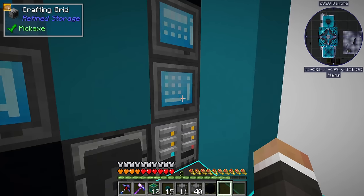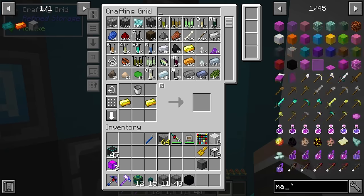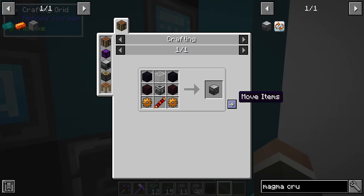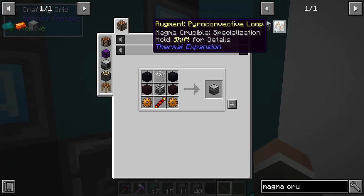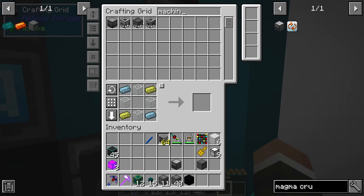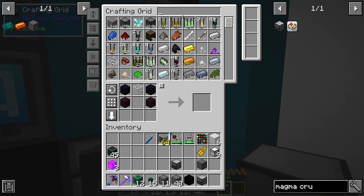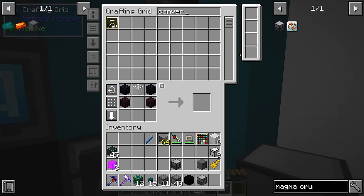To do that, we need one fluid infuser and two more magma crucibles, which I don't think are going to be too difficult. Yeah, we have most everything we need here. And as long as we can get one more machine frame, which we almost can - we can go ahead and request one. We'll also request two conversion kits here, so we can upgrade those right away to the higher tier. And then we'll also grab two tanks.